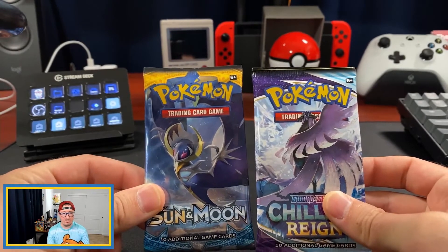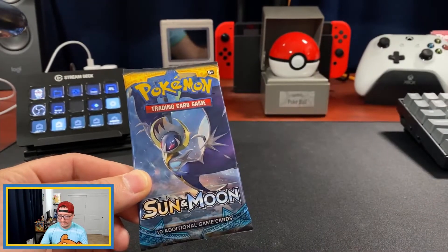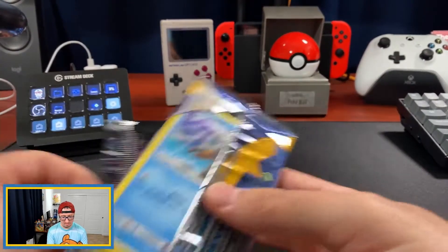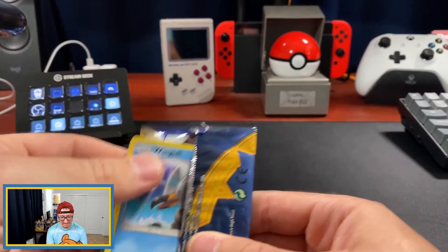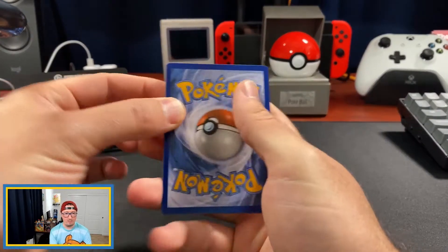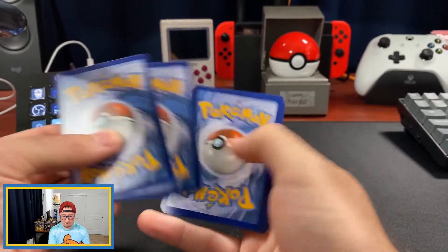We are going to open up these packs — I'm going to start with the Sun and Moon pack. It actually opened pretty easy, a lot easier than most packs that I open. I'm going to keep the code card and put that to the side. We're going to do the card trick here — one, two, three, four.